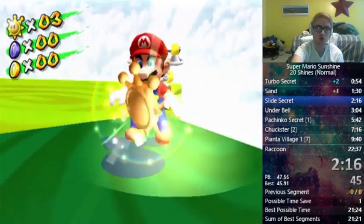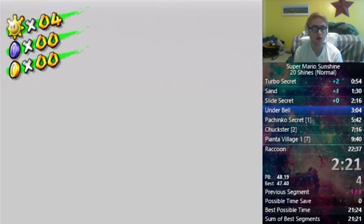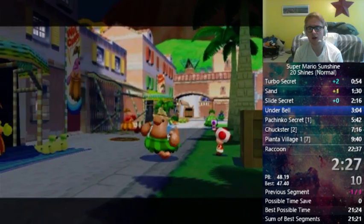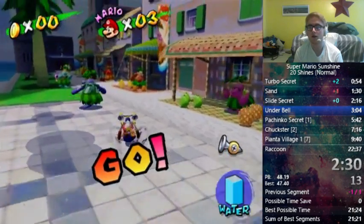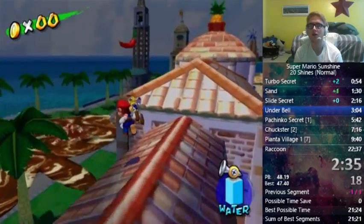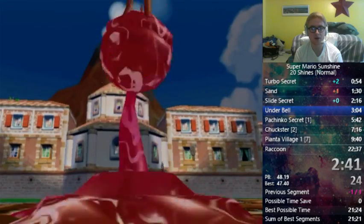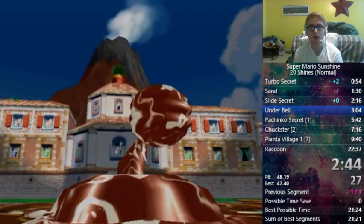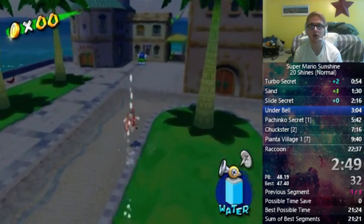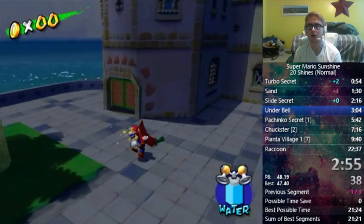All the secret shines — yeah, two of these are... you do three or four secret shines in this run. You do the turbo one, the slide one, the pachinko one. You don't do the other two though; there's only five in Delfino. You don't even play any secret levels. If Gelato was fast to get to, maybe you would play that one. But since this is 20 shines and you don't actually have to beat the game, you just get whatever 20 shines are quickest. There's no other objective, which allows for a lot of unique routing.